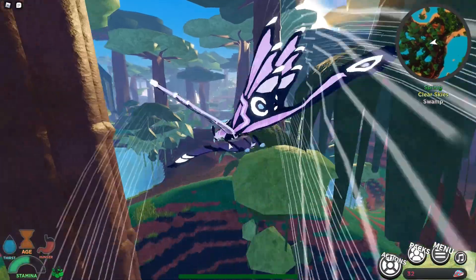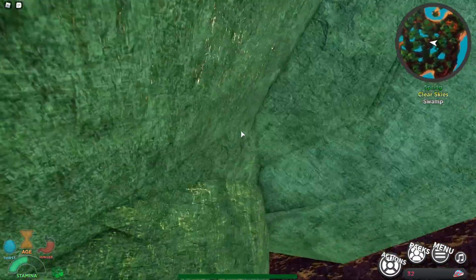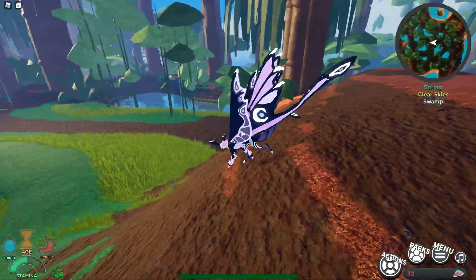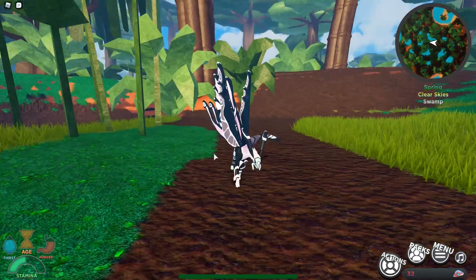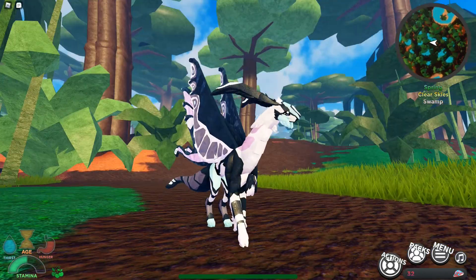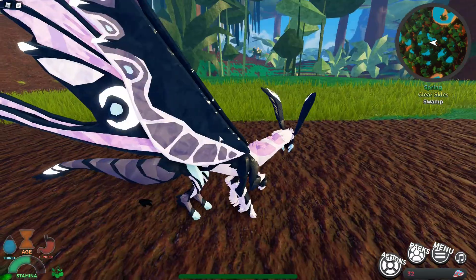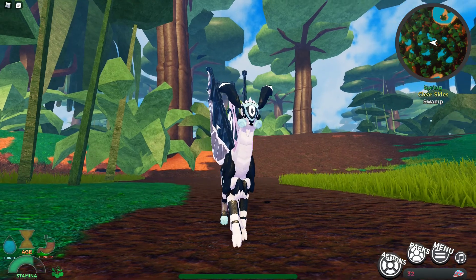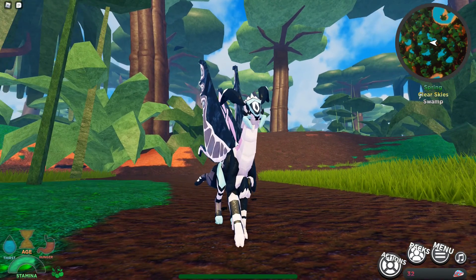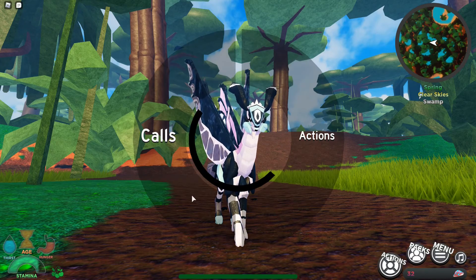It was a pain to get, but that's what we're here for. The default color is really nice — I like the way it looks, it's really cute. It's got great colors. This is essentially a big butterfly. Let's go ahead and listen to its calls.